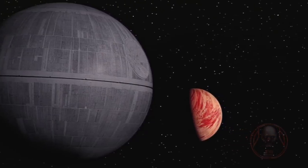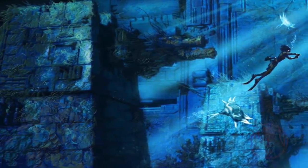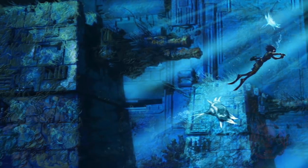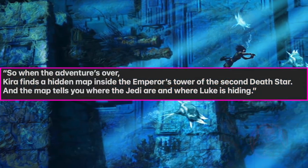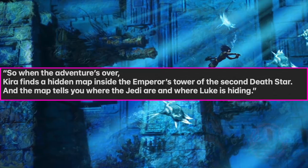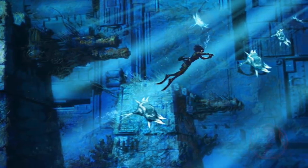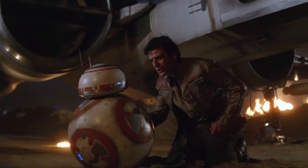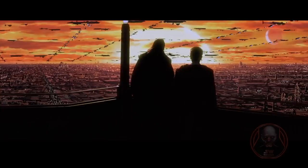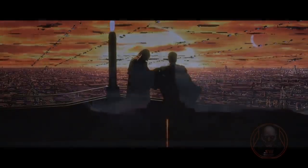Assuming it is Endor, and I'll get to why in a minute — Rey was supposed to get the map to Luke Skywalker by diving into the ocean and searching for something. The something is captioned underneath this photo from the concept art of the Force Awakens book. So when the adventure's over, Kira — who later became Rey — finds a hidden map inside the Emperor's Tower of the second Death Star. And the map tells you where the Jedi are and where Luke is hiding. Since this was intended for the Force Awakens, they found Luke through another method: BB-8 had the map to Luke Skywalker, given to him by Poe. Now a map to other Jedi — which Jedi could they be looking for? Ahsoka, possibly? Or maybe Ezra? This leaves me to wonder that perhaps there's another thing hidden in one other spot in the galaxy.